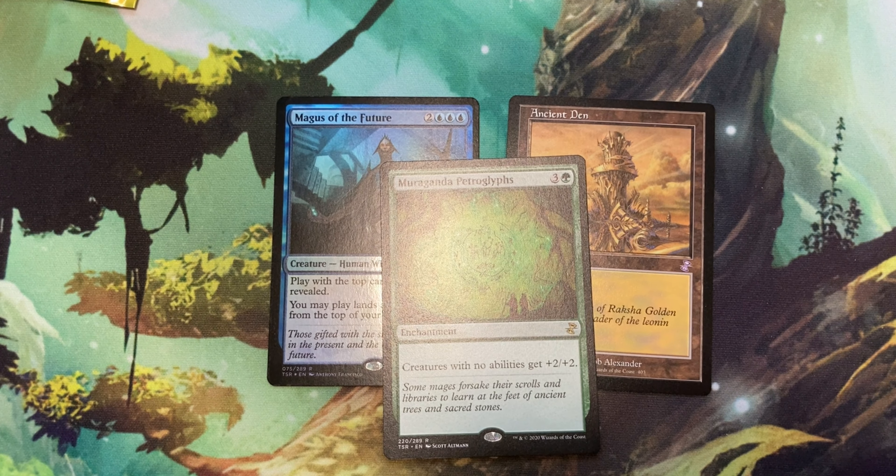So the next card we have here is Duskrider Peregrine for 5 and a white. It is a creature Bird, has flying, protection from black, and it has suspend 3 for 1 and a white, and it's a 3/3. A 3/3 for 6 with flying and protection from black is eh, but the fact you can get it out quickly is kind of nice too. You can really get it out by turn five with suspend. It's a sealed card — I mean, you've got ways around it.